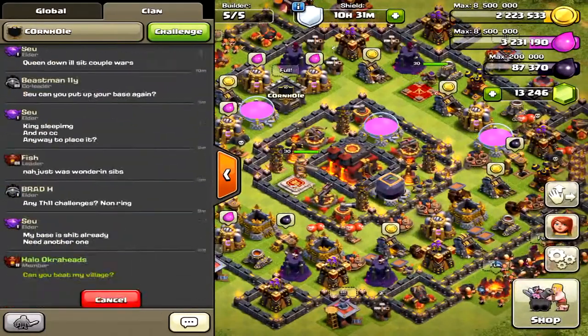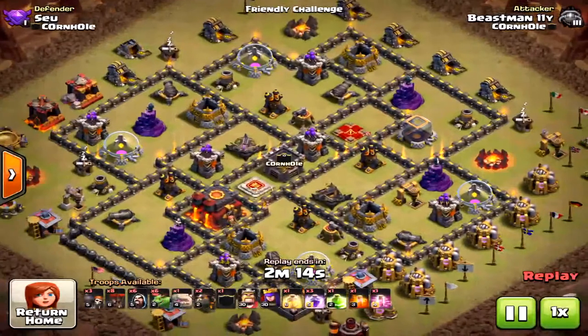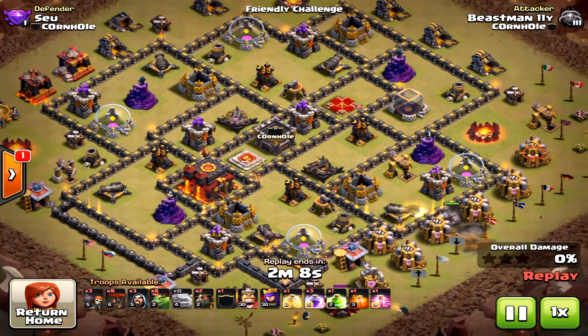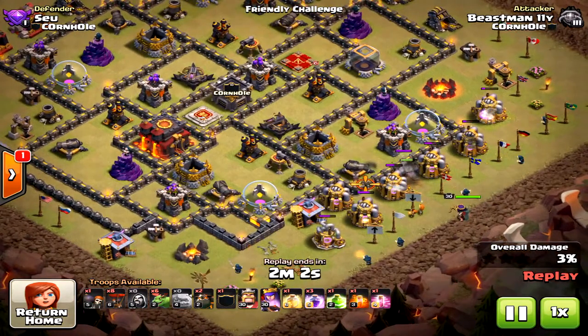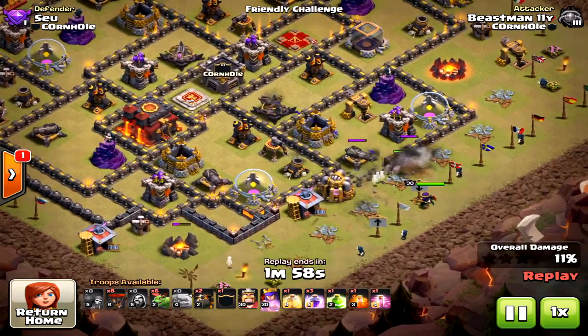Let's get another raid to show different strategies. I like variety in Clash. I haven't used air in a long time because air isn't that great at town hall 10 — valkyries and bowlers are better. I'm really hoping they'll bring air back somehow, maybe by beefing them up a little.